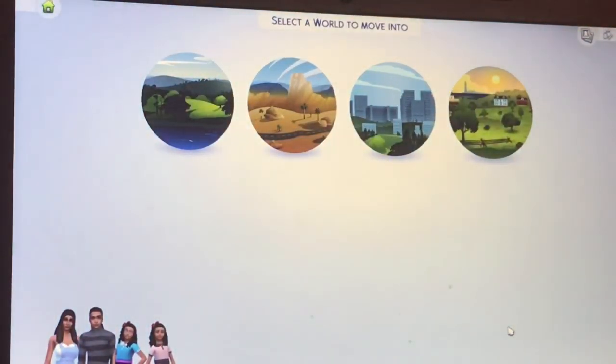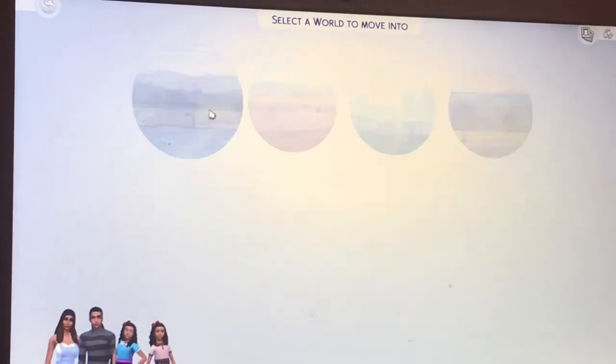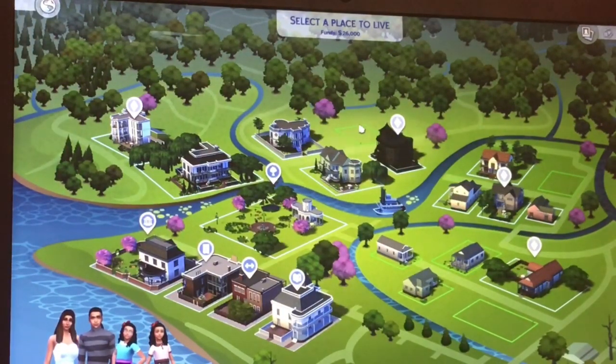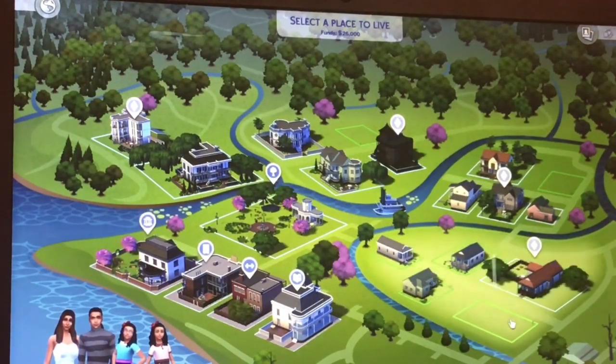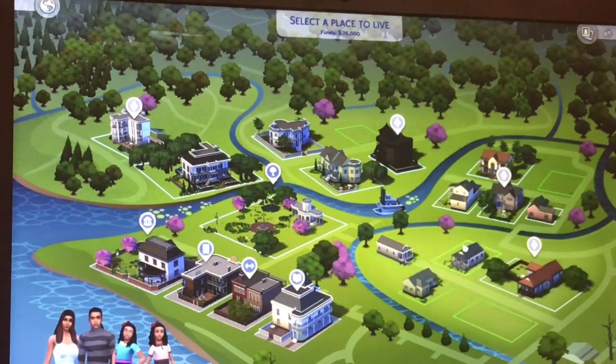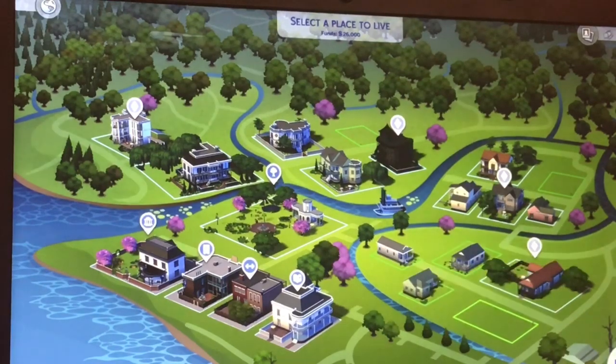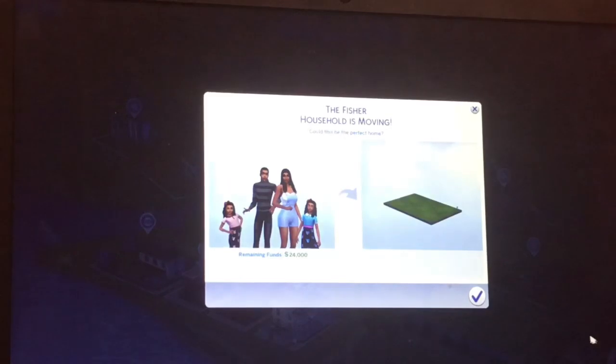We are going to find a place. I think we might go for Willow Creek and find a nice lot. I was thinking of having like a run-down place. I liked that lot in the middle because I did not want to be next to that creepy mansion at the top, so I did get that lot. We are going to move in here with the Fletchers.